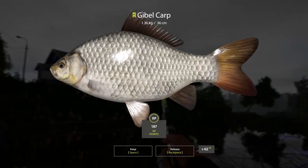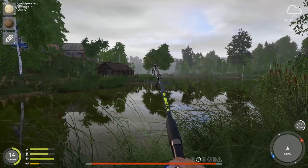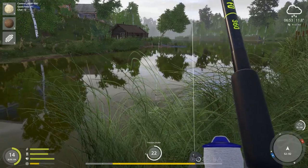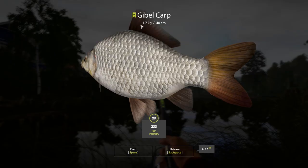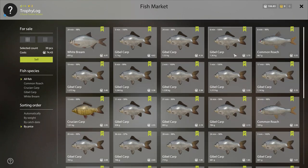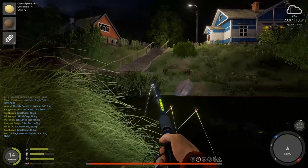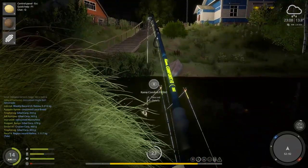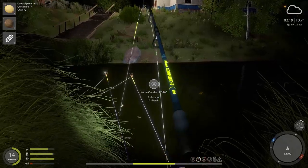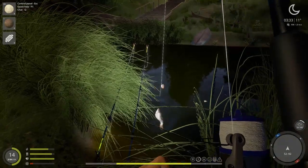A big gible carp at 1.3 — not bad. This thing is trying to steal my rod. Let's see if the resistance stays like this the whole time, because if it does it could be a trophy. It let go, but this is a big fish — close to a trophy maybe at 1.7. Then a near-miss: just 34 grams off the trophy size. How unlucky. If only I had known that this fish would be the closest I'd get to a trophy for days.